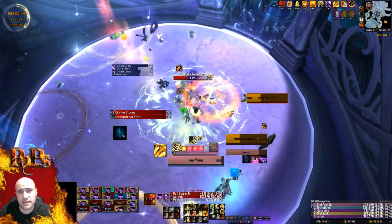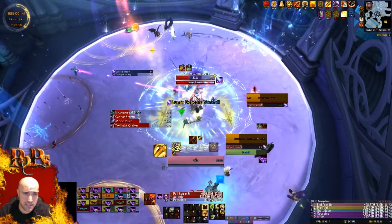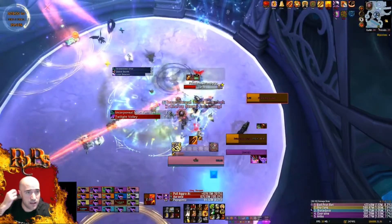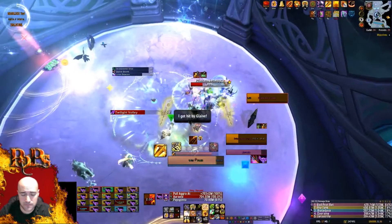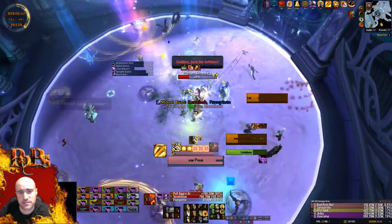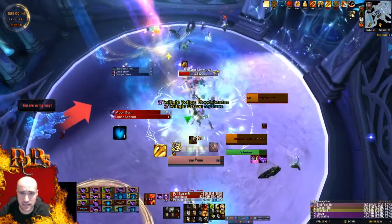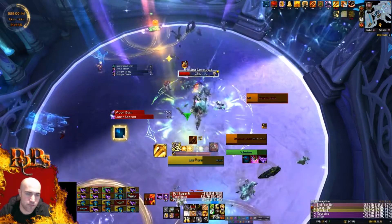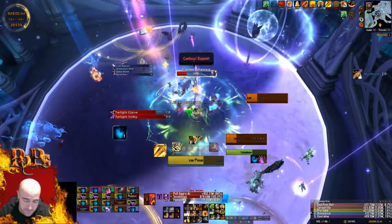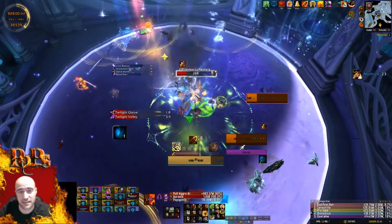This part of the fight is essentially a DPS race — not a hard enrage timer, but a soft enrage because you'll eventually run out of floor space as the circles compile. If you have an immunity like Divine Shield, you can stack your Lunar Burn circles in one spot so you're not wasting space, as you can see someone on our team doing at the bottom of the screen. I personally got lucky and didn't receive Lunar Burn at all this fight, which is surprising given how many people died.